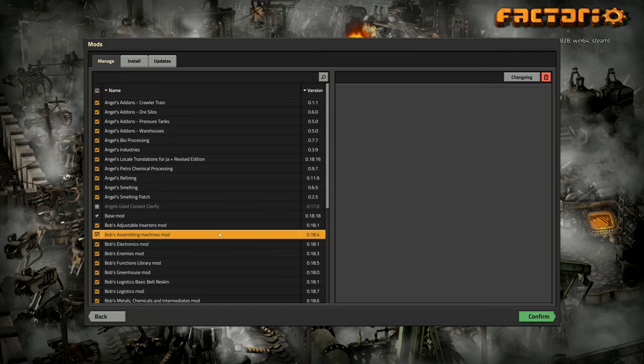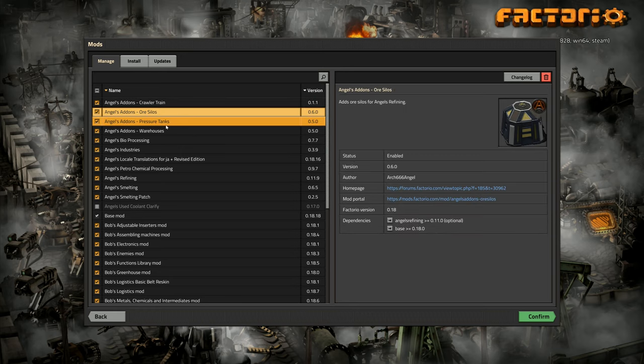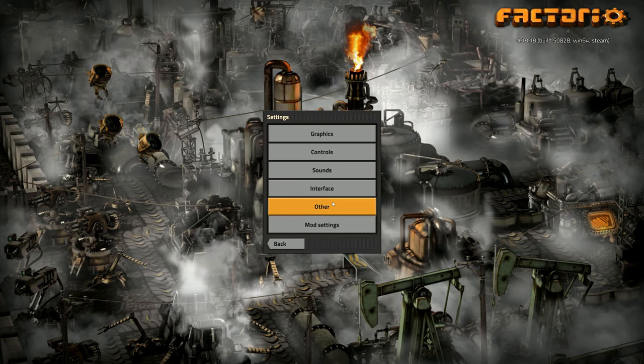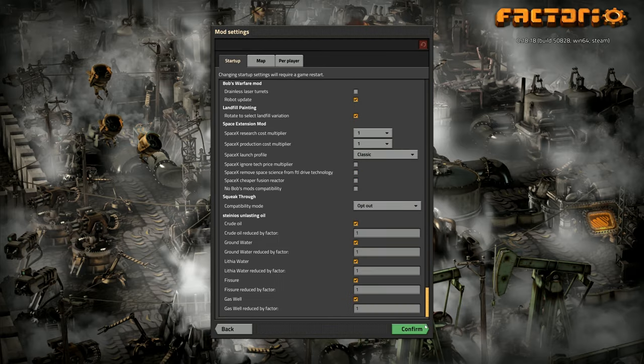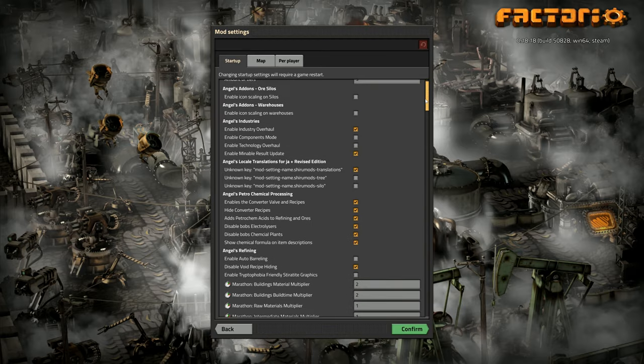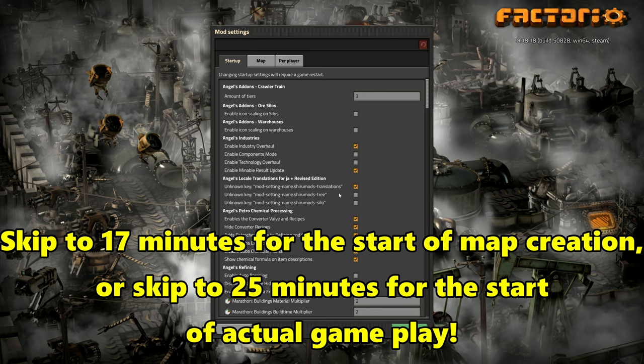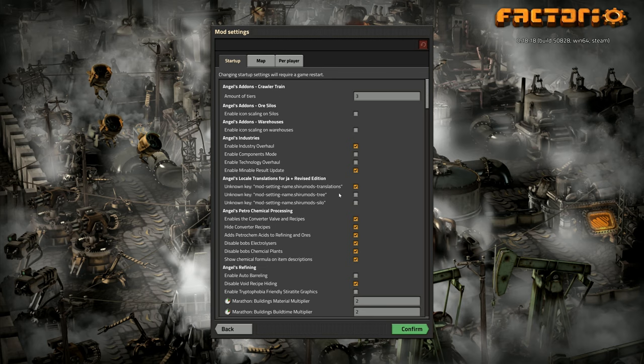For the next 10 minutes or so I'm going to talk about the mods I'll be using in this series, what they are, and then go into the settings and look at the mod settings as well. If you want to skip all of that, the reason I'm doing this now is so that other people who want to follow along can come back and look at my settings. It's probably 10–15 minutes before we actually create the map and get started.